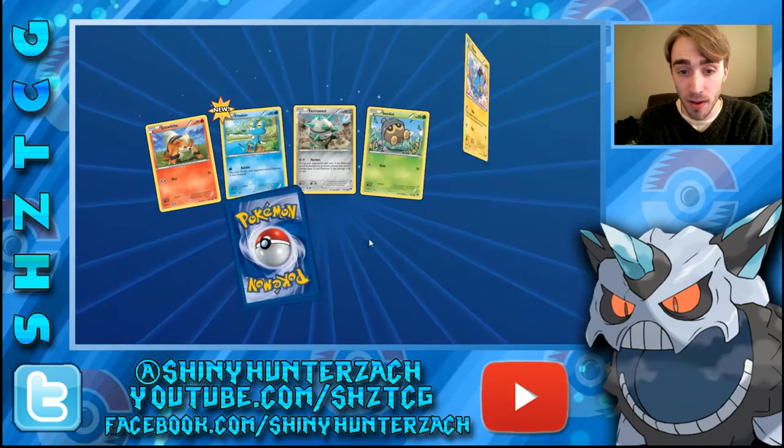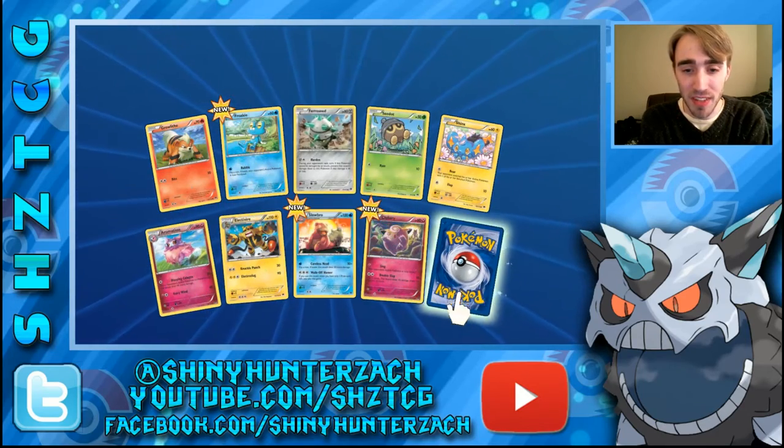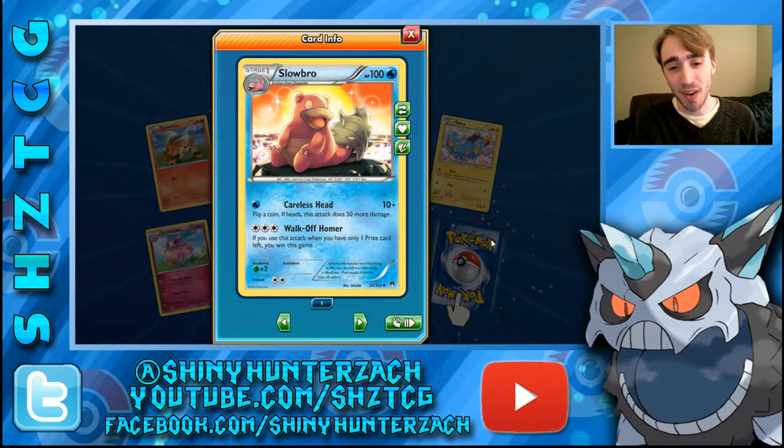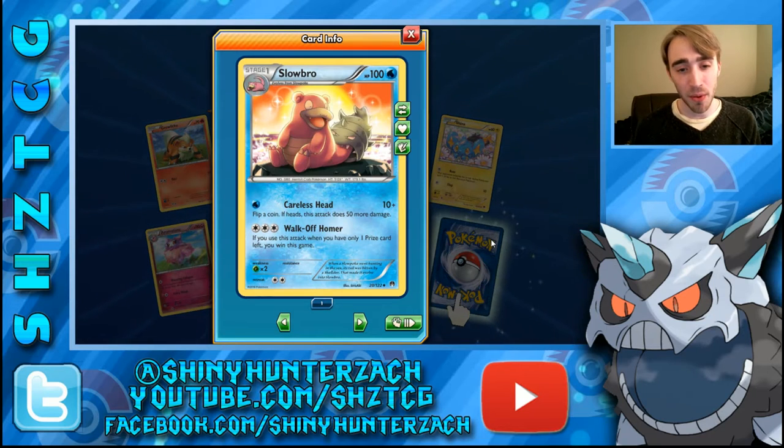Moving on, we have some nice artwork on this Ferroseed and another Clefairy. I do want to go over the Slowbro — look at that attack: Walk Off Homer. For three energy, if you use this attack when you only have one prize card left, you just win the game. You don't need to do damage — you don't have to knock out a certain amount of HP — you just win the game. So that's kind of funky, but you have to have one prize card left.